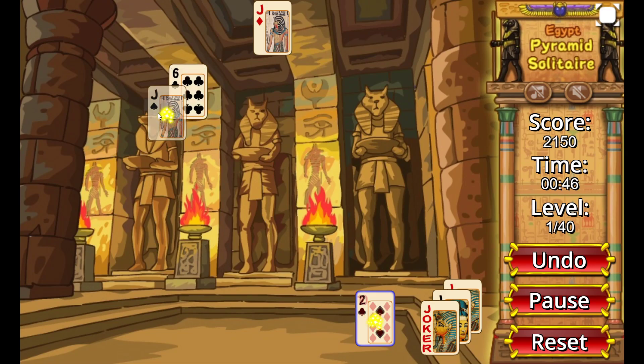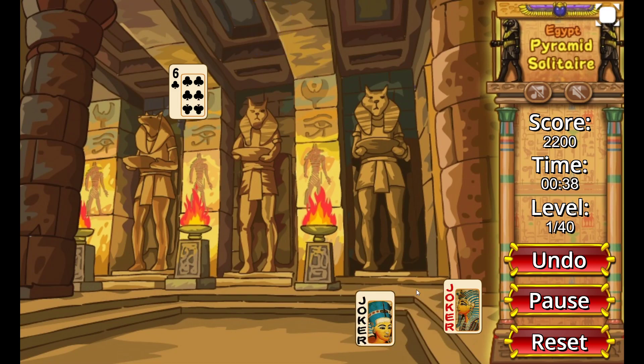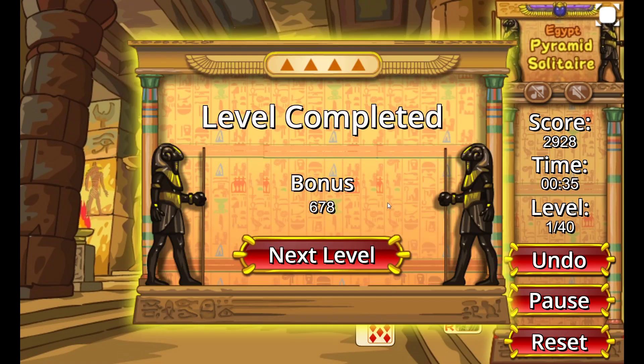I have 3 Jokers left — that's good. What I can do now is just use the Jokers and combine them with whatever I need. And those cards will disappear. And voilà — the level has been completed! It's as easy as you can see.